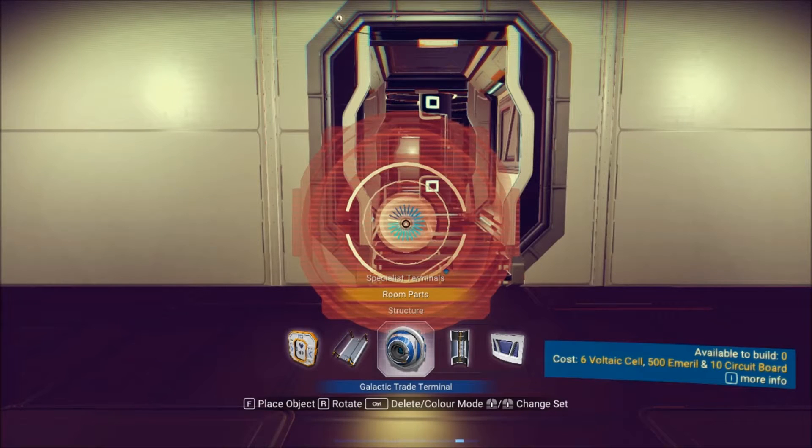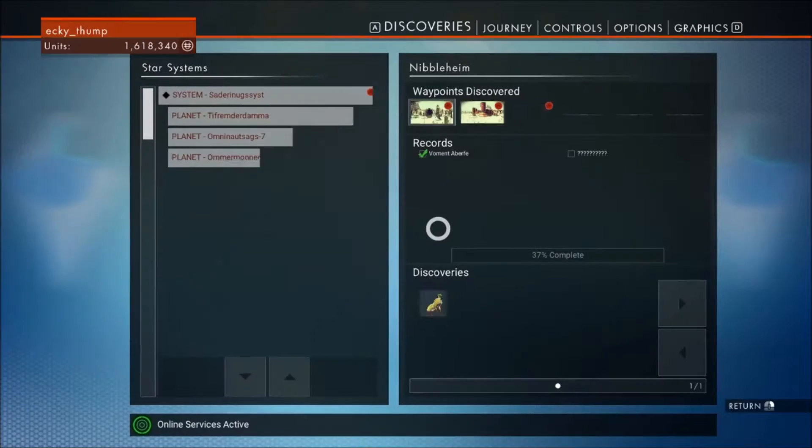6 Voltaic Cells, 500 Emeril, and 10 Circuit Boards. That's Step 1.